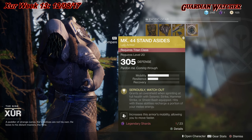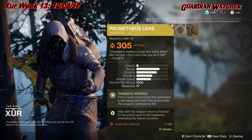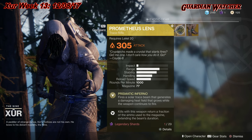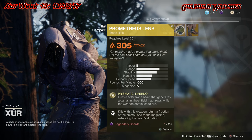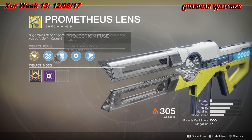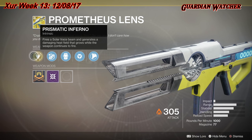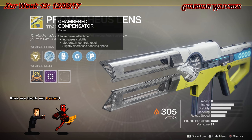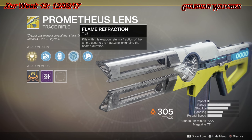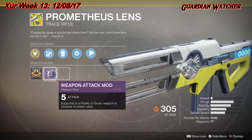Last but not least, we have the weapon of the week: the Prometheus Lens exotic trace rifle. This thing is overpowered right now — I kept getting killed by it in PvP. It was released with the Curse of Osiris with an actual bug, which we'll get into. The intrinsic perk is Prismatic Inferno, which fires a solar trace beam and generates a damaging heat field that grows while the weapon continues to fire. It also has Chambered Compensator, Projection Fuse, Flame Refraction — kills return a fraction of ammo used to the magazine and extend the beam's duration — and Composite Stock, plus a Weapon Attack mod.